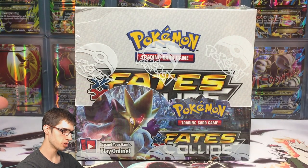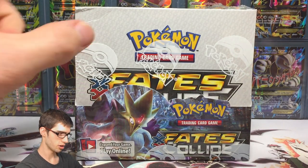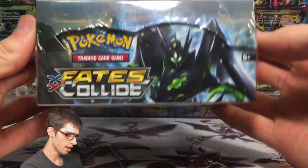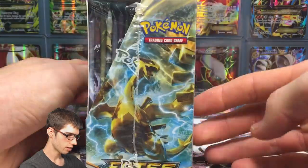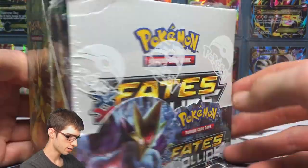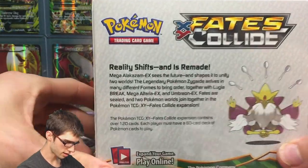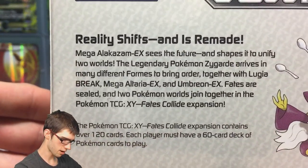For those who have not seen a Fates Collide booster box opening, this is what it looks like sealed. You got the Pokemon seal on the outside, Mega Alakazam on the front, Zygarde on the top, Lugia Break on the right hand side, Delphox Break on the left hand side. Feel free to pause and have a read of the back.